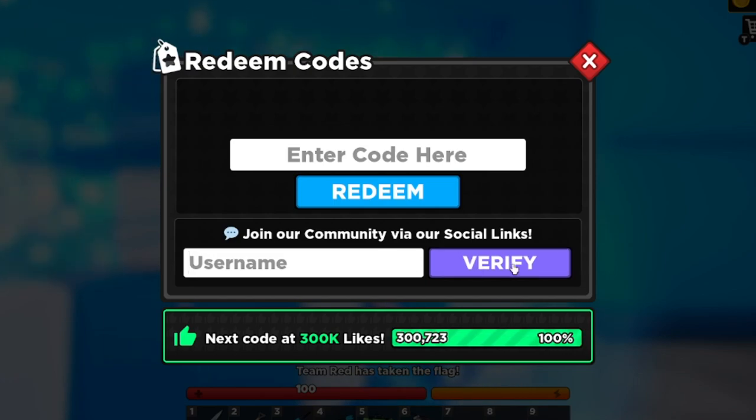There's also a verify option — it looks like you can verify that you follow them via social links like Discord or Twitter, enter a username, and get some kind of reward for doing that. Check that out. Anyway, those are all the working codes I have for you guys.